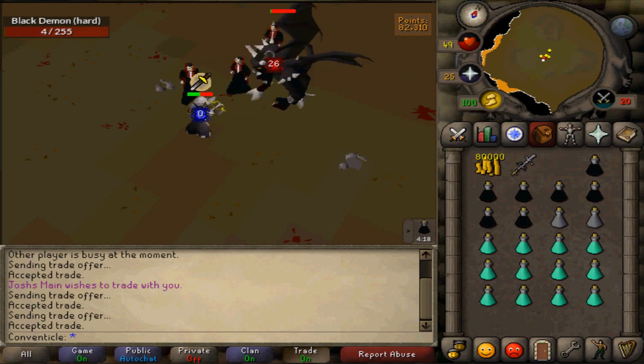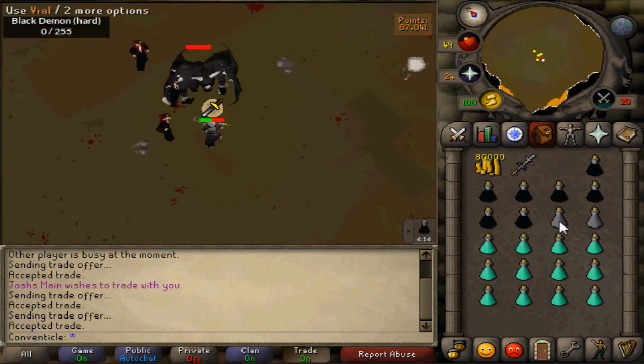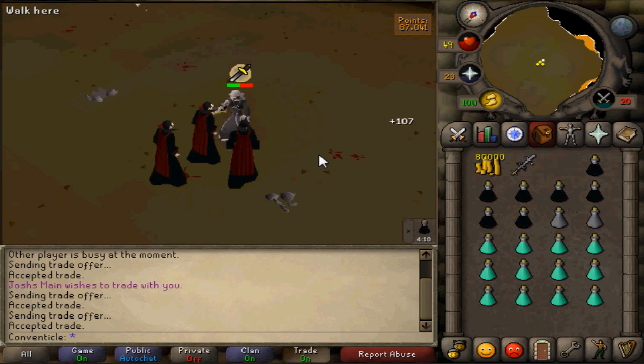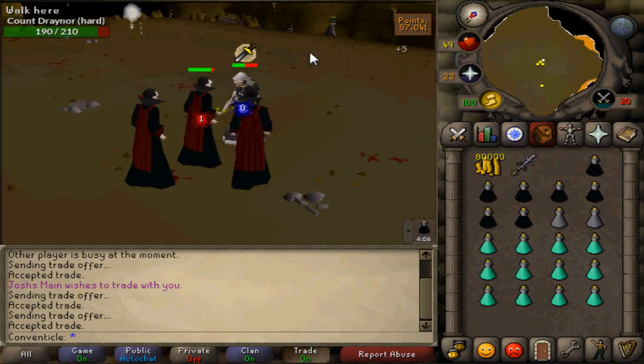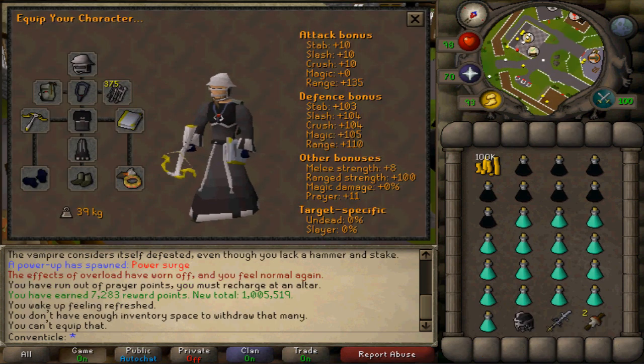That's what I would recommend — the higher the better, because the higher you are the more you'll be hitting and the more XP you will be getting. But that is the minimum requirement. I would suggest also the higher prayer level you have the better. However, at a bare minimum you're gonna need to have the protect against melee prayer.